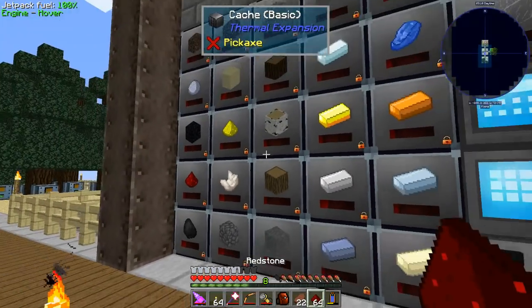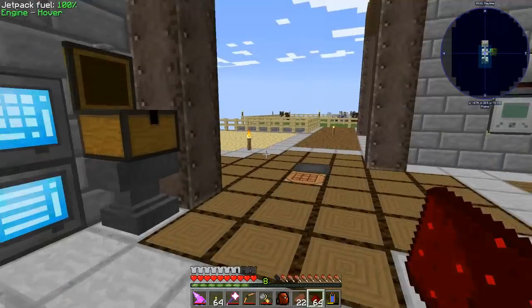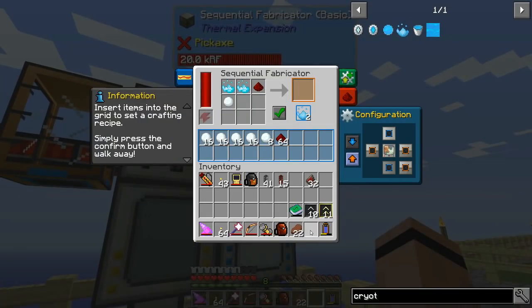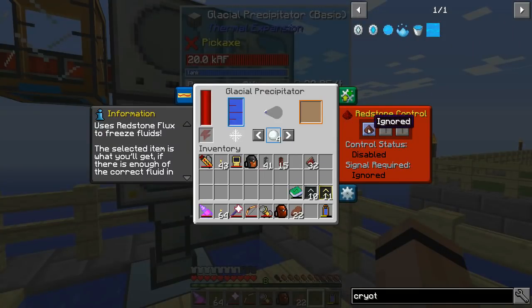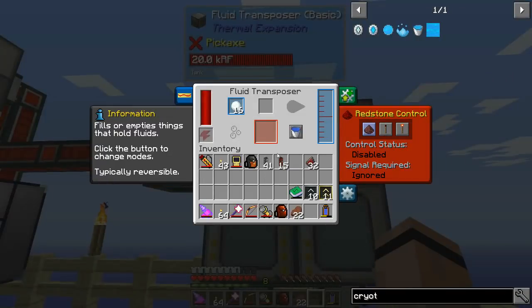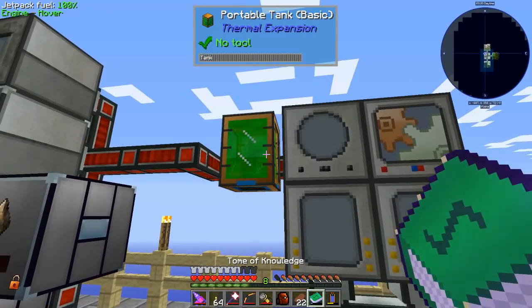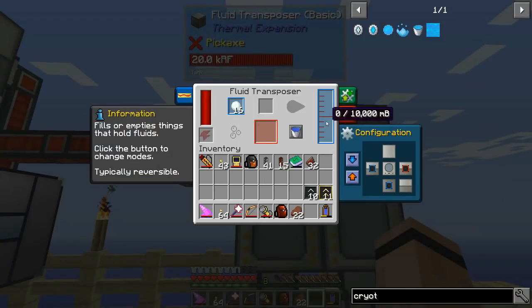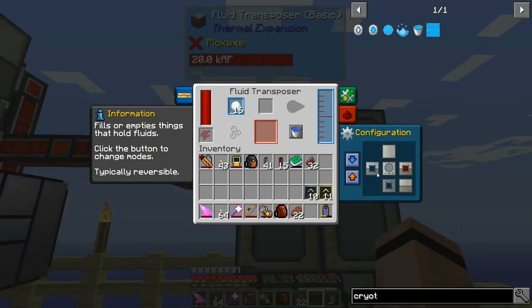I just need to grab a little pile of redstone and my tome. I'll throw this in - oh man, you're going to make way too many snowballs, going like crazy. Turn you off. I need to fill that tank and turn this to auto input. Shouldn't you pull that fluid? Is that not a thing? That might be the wrong mode.